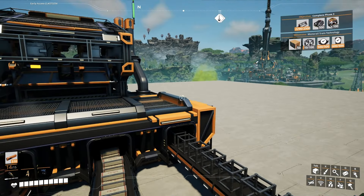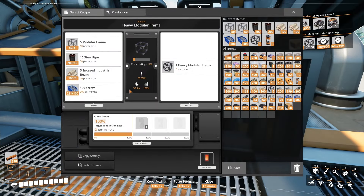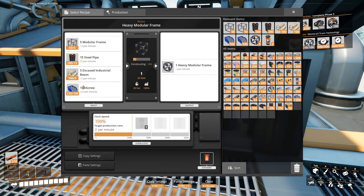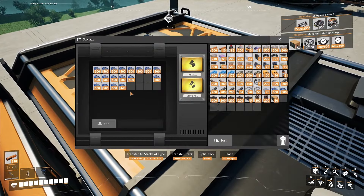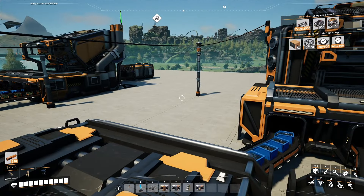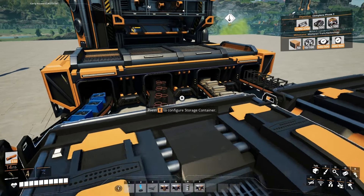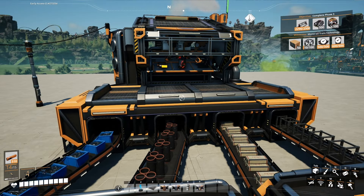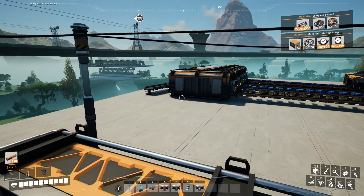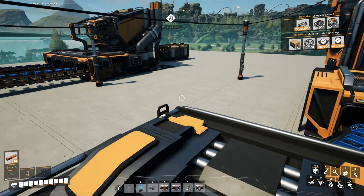I'm trying to get heavy modular frames being built in the background, which we have right here. Everything looks good there. We have computers being built in the background and now heavy modular frames — not a crazy amount, but enough that passively it should work and make enough for us to hopefully progress a little bit.